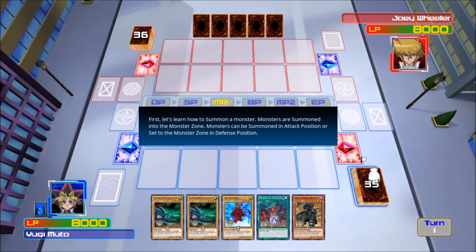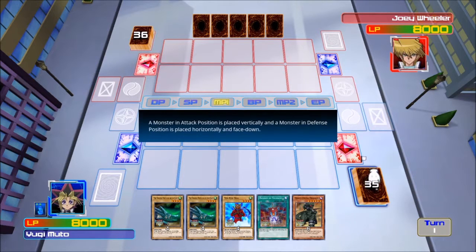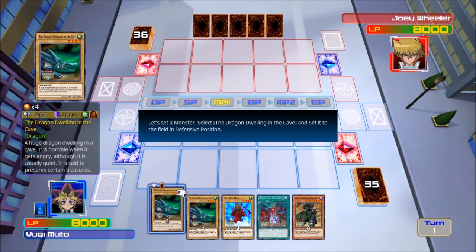First, let's learn how to summon a monster. Monsters are summoned into the monster zone in attack position or set to the monster zone in defense position. A monster in attack position is placed vertically, and a monster in defense position is placed horizontally and face down. Let's set a monster — select the Dragon Dwelling in the Cave and set it to the field in defense position.